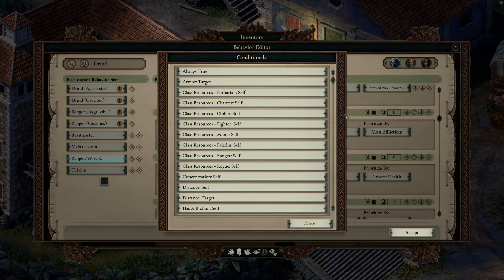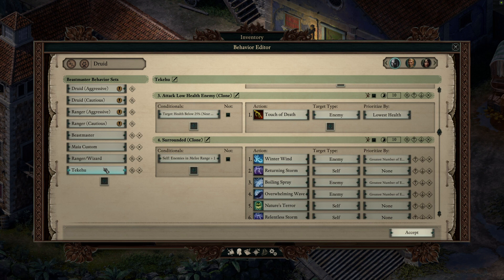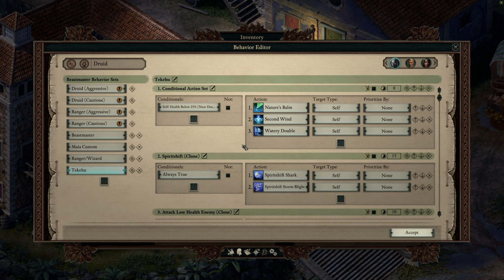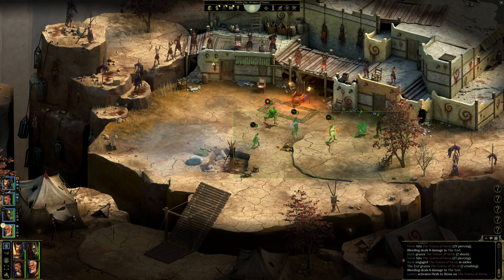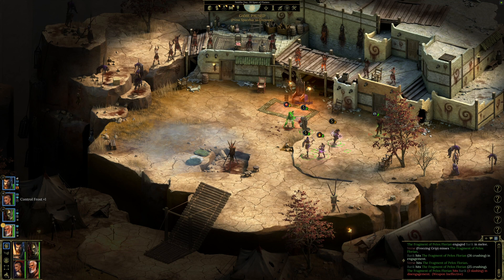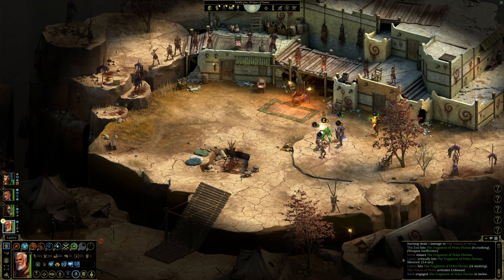The obvious pros of real-time with pause are simply that it's much faster and more action-oriented than turn-based ever could be. But because of that, in order to be really good at it you need a much better understanding of what is happening. For newcomers to the genre, that is definitely a very difficult thing to get used to, because there's just a lot happening all at once. The cons are that it's very chaotic and requires more knowledge of what you're doing in order to be effective.